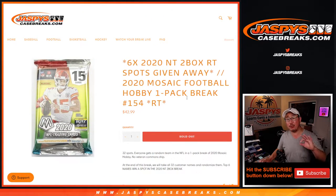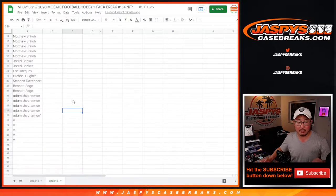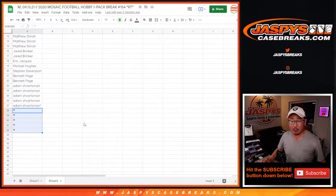There are going to be three randomizers here because we promised to give away five spots within this pack break. The first dice roll will give away the five spots, the second dice roll will be for the break itself, and the third dice roll will be for the National Treasures spot giveaways.